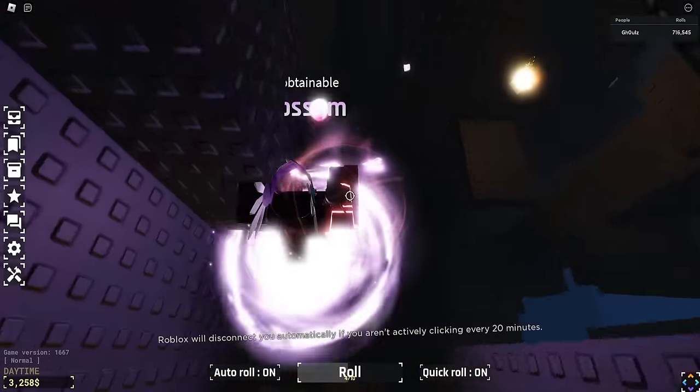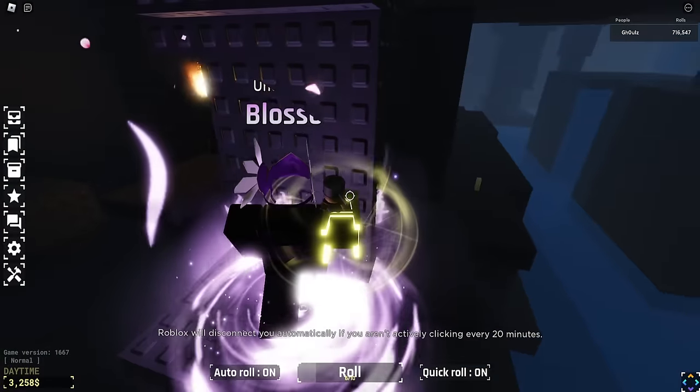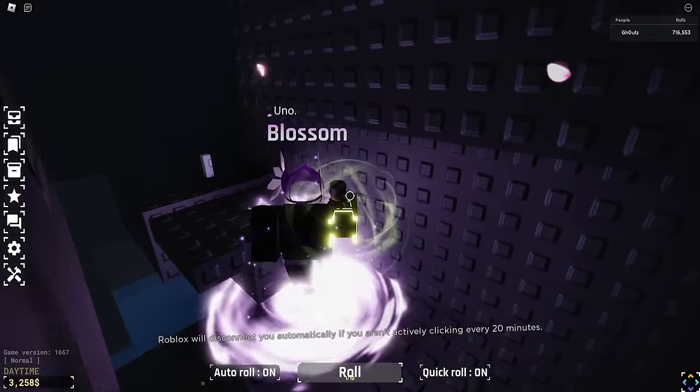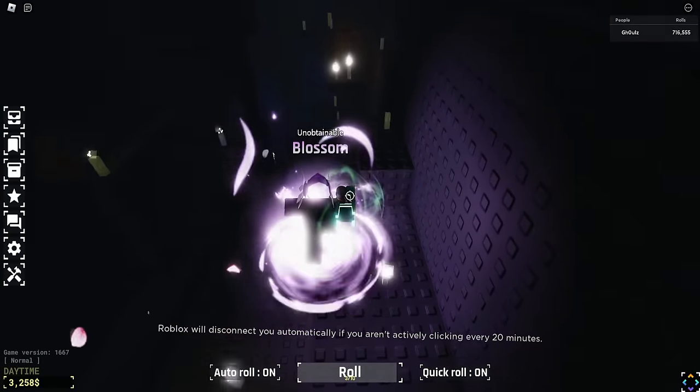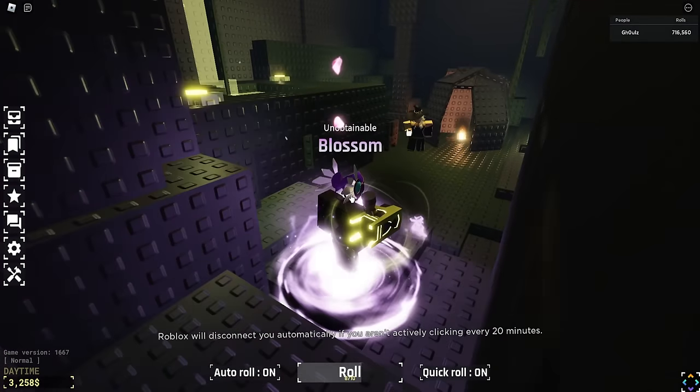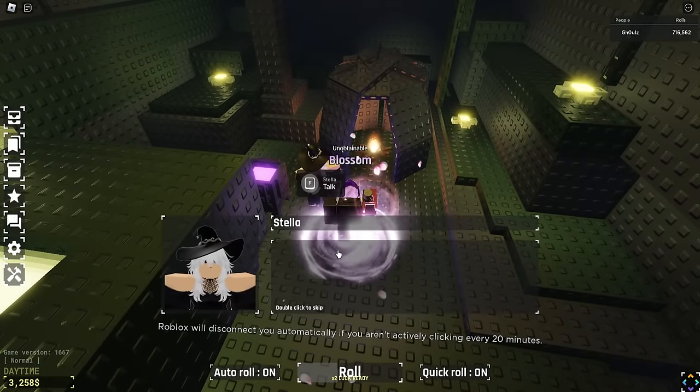You do not want to go on that bridge — there is no need to find Stella. We go across here, through here, up here, some parkour. You can follow candles; it's pretty much a path to Stella. Do some more parkour and we are here at Stella. You talk to her.